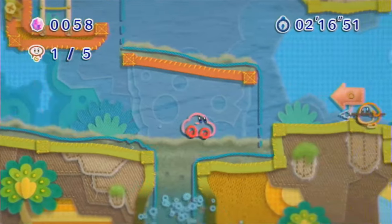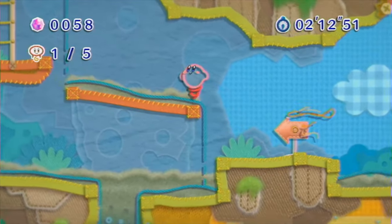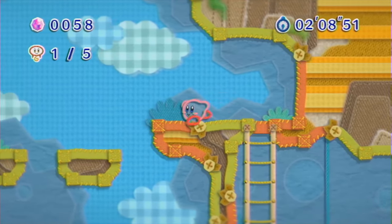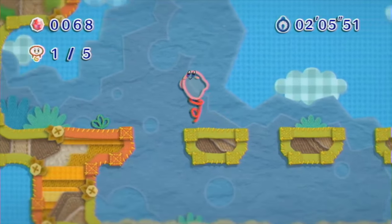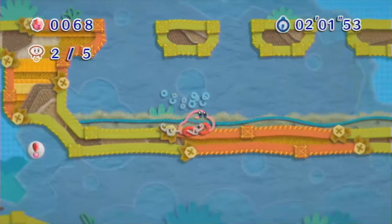I'm really wishing that there was some sort of a double jump function, or like an inflate function, but unfortunately not. So I have to take the long, long way back across these platforms to make sure very carefully we jump across them to get our second little guy.